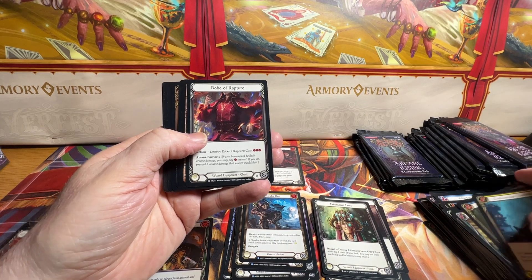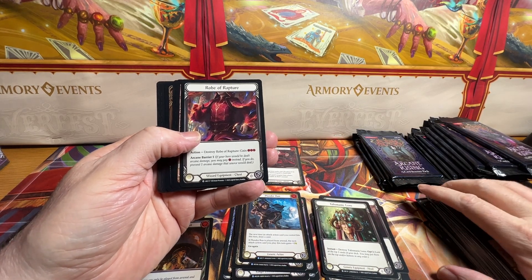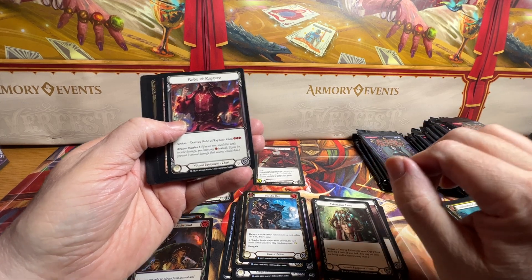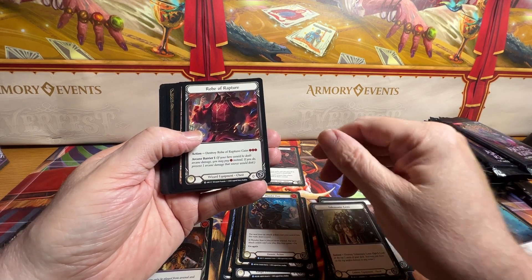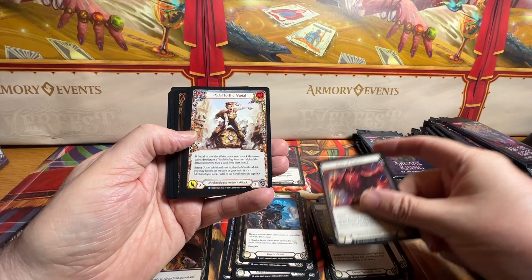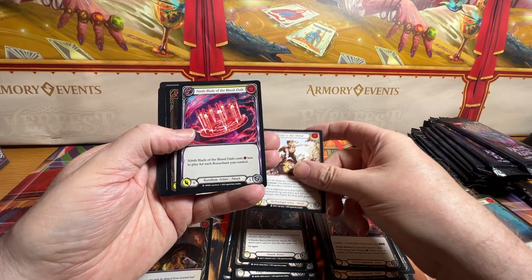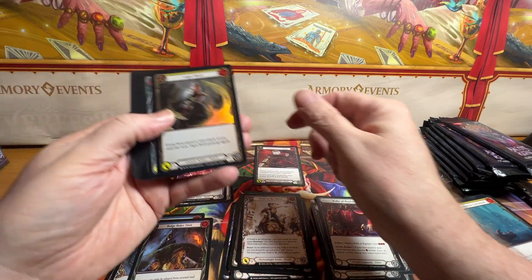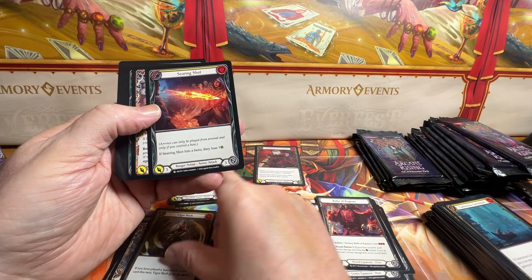We'll see what happens if I pull the legendary, because I've noticed that on the other two cases we pulled the legendary out of the same box as a CNC. Is that just coincidence or is that the way it goes? We've got a rare, a super rare, and a foil common.